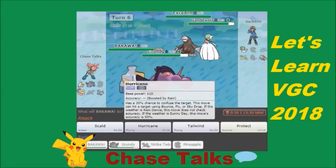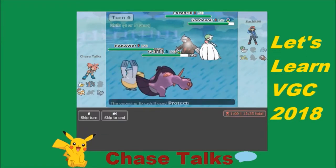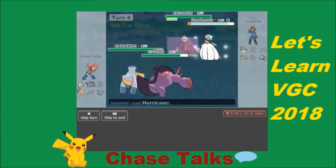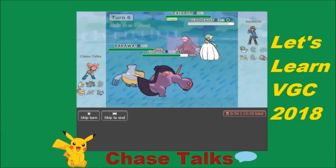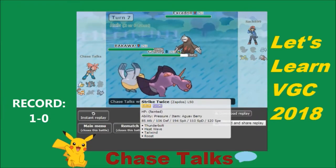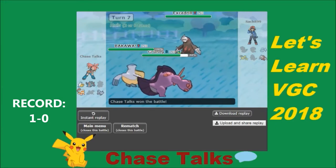All I need to do is double-focus into the Gardevoir so he can't reset Trick Room. He protects and tries to set Trick Room. I Waterfall into Gardevoir — barely misses the KO — but Hurricane is going to be enough. We set ourselves up to win this game. Our opponent forfeits, because Waterfall plus Scald from Bakaw and Grundy would finish it. We pick up our first win of the day with this team.